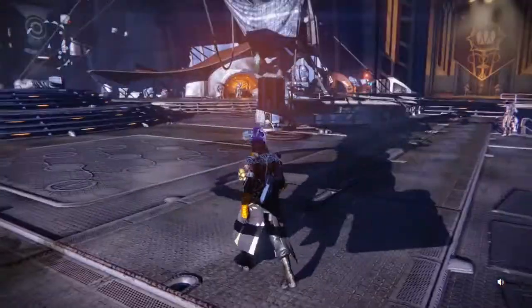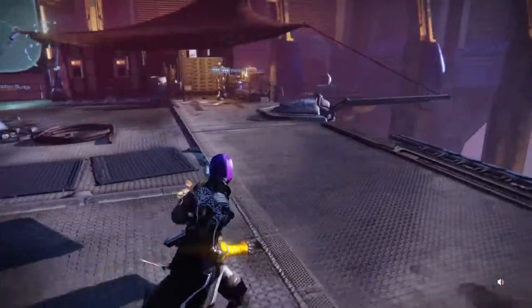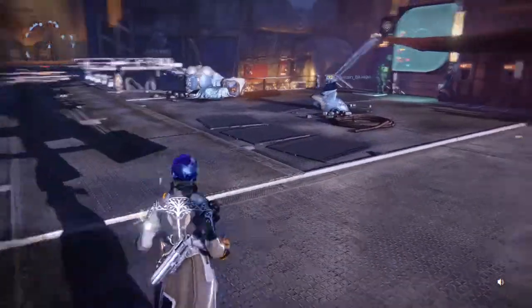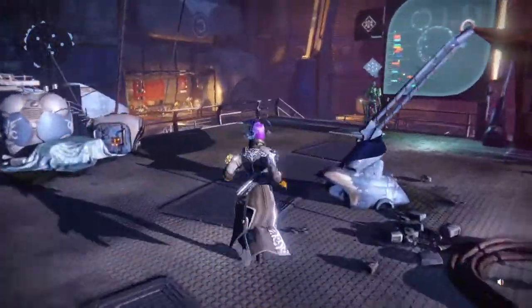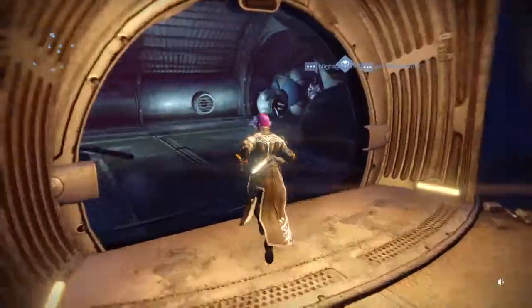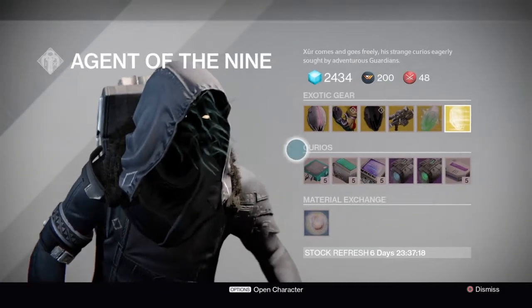What is up everybody, Captain of Team Legacy here, and I'm going to be showing you Xur's location and what he's selling for Friday, September 4th. He's not at the tower — he is at the social area. You'll have to come down these right stairs. You should know where he's at by now if you play this game; he only shows up at one place in the Reef.